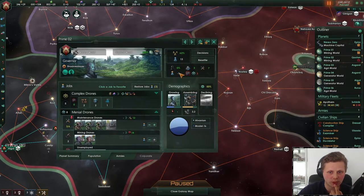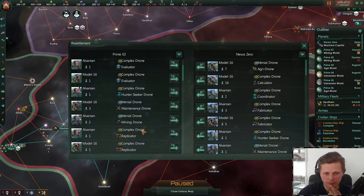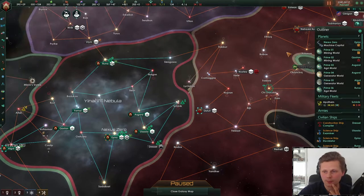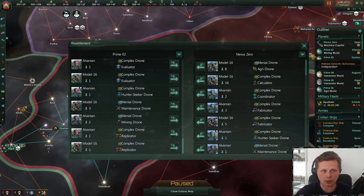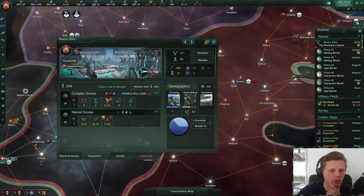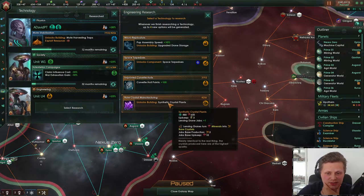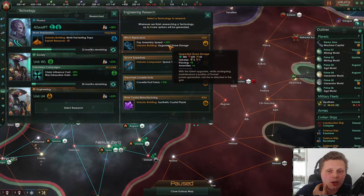We don't want to go down even further. Three is all that we can actually get rid of. Let's transfer you over. Let's sell a tiny bit of food. There we go — that will increase the economy a bit more. That means that the energy should go up and we could actually get more research. Iron Thruster — upgrade once again. Synth crystals. Space torpedoes. Population assembly speed. And upgraded drone storage.